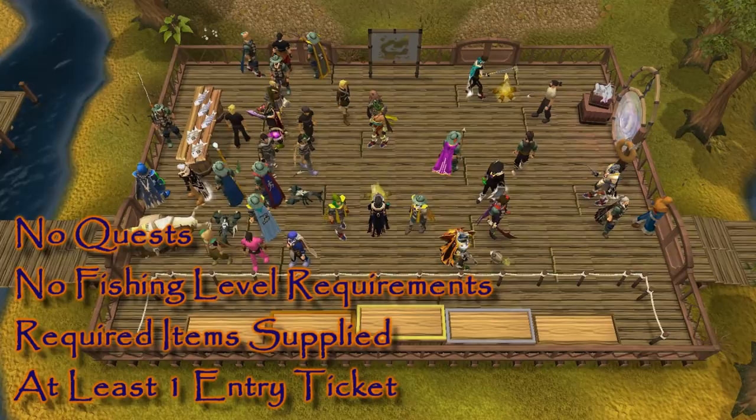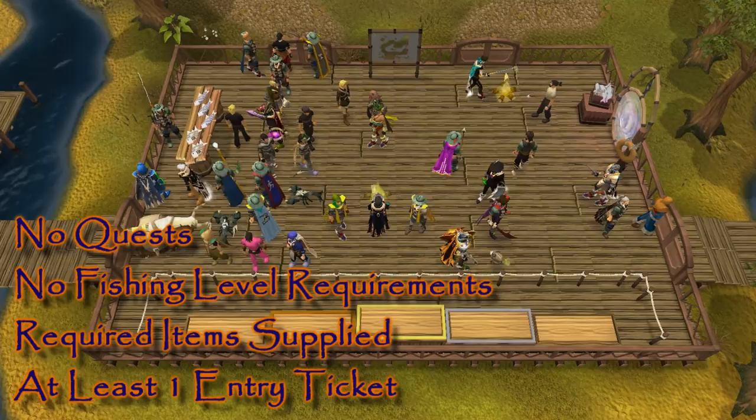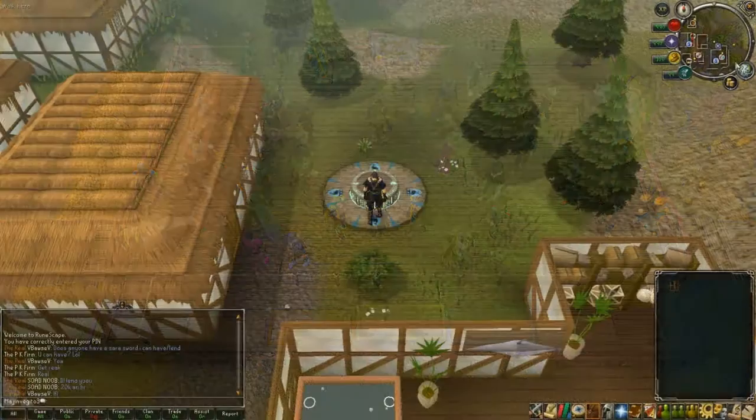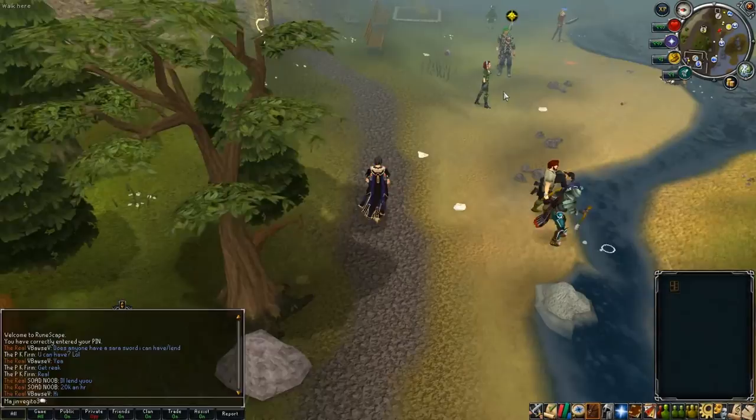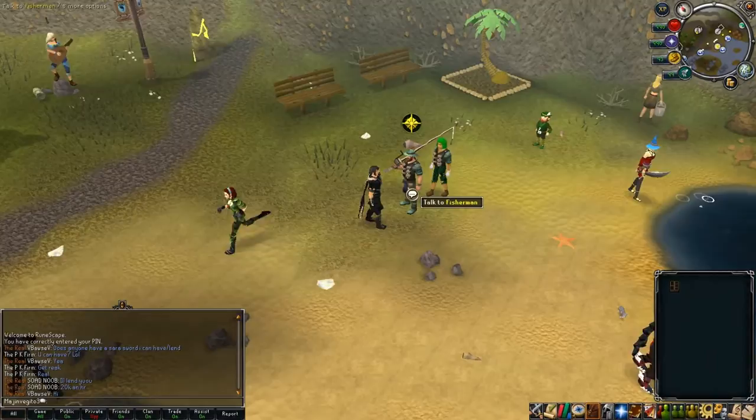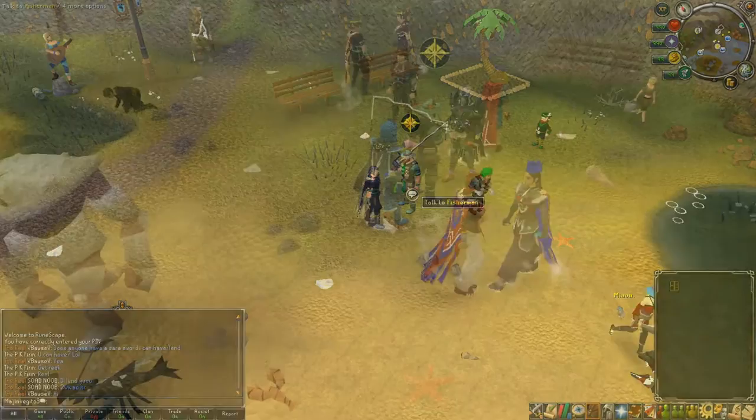The only real requirement is an entry ticket to compete. To take part you'll need to find one of the fishermen scattered around the map who will teleport you to the competition. The easiest one to get to is at Catherby Beach, which is pretty much directly southeast of the lodestone teleport. For a full list of where these fishermen are located, check out the description below.